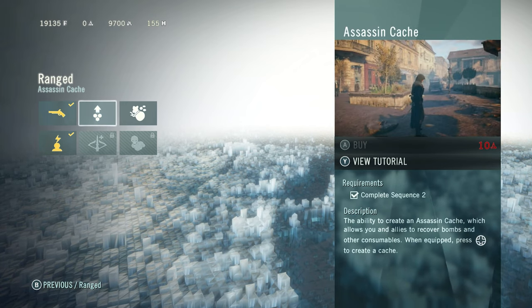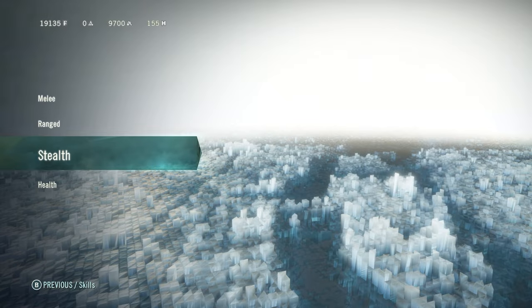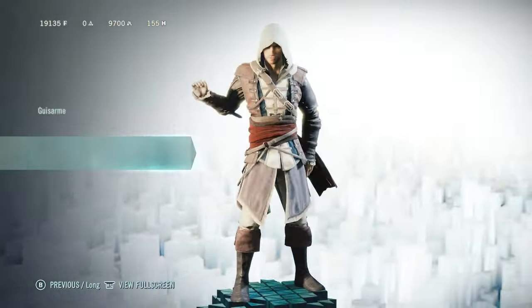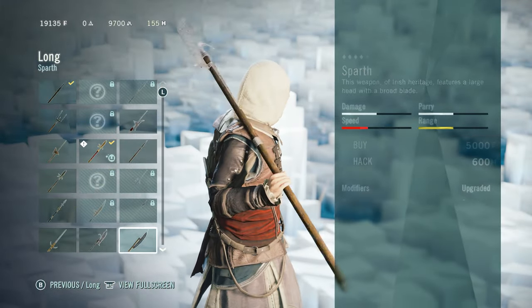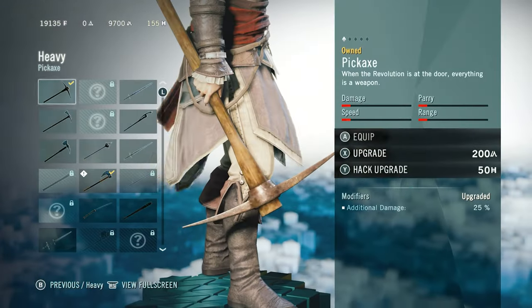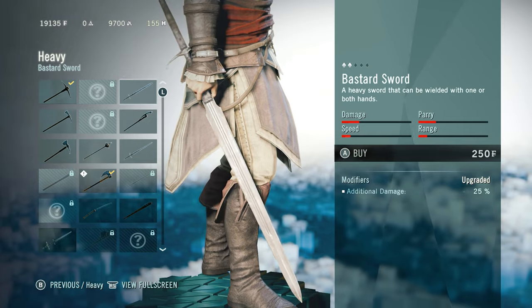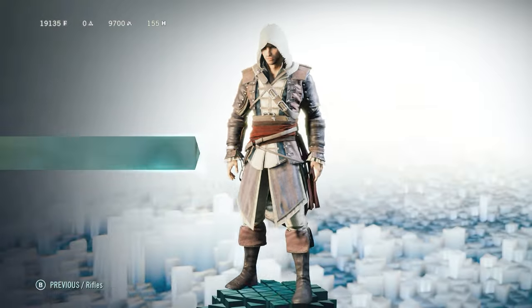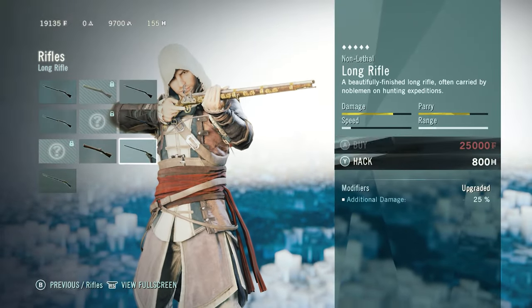You also have a wider selection of weapons available compared to previous installments, including swords, axes, spears, rifles, pistols, and throwable items such as smoke bombs. Of course, most of them are locked when you begin the game, and you unlock them as you proceed further into the campaign.